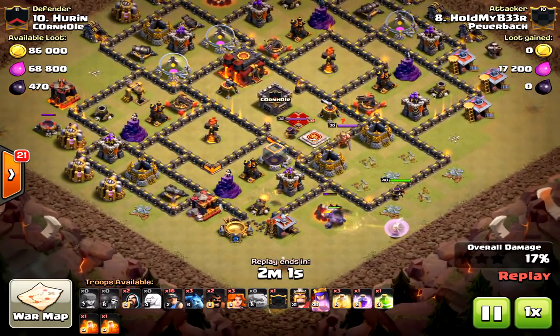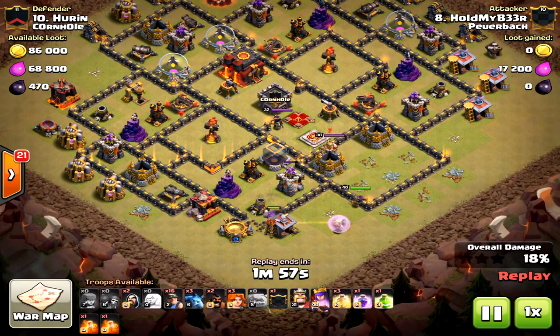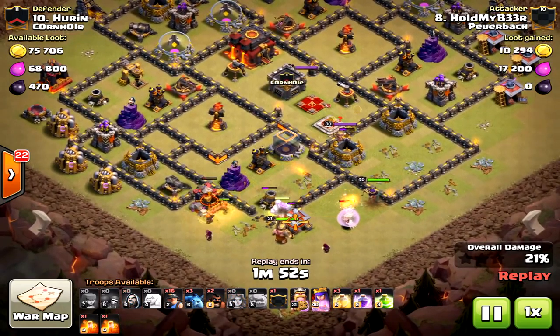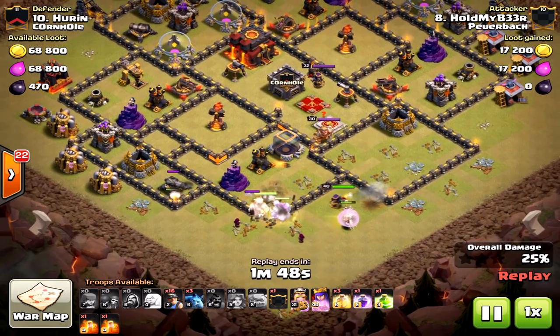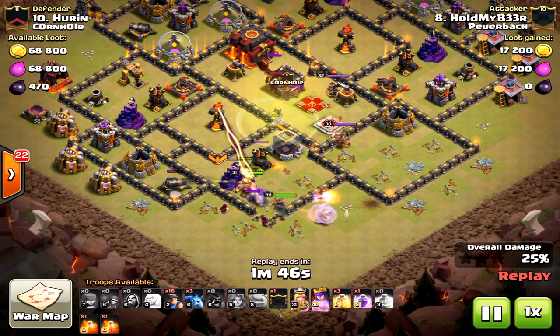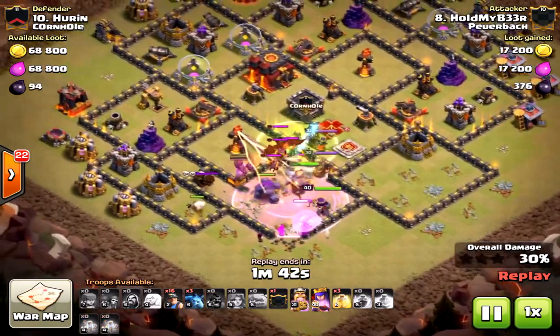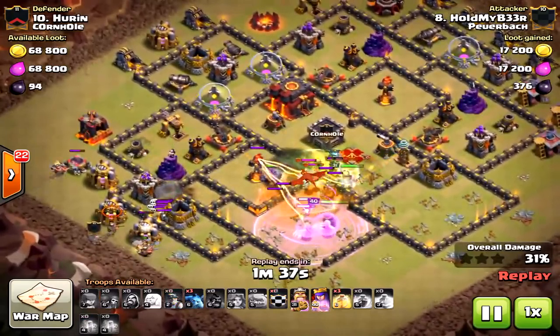He places the wall breakers — he knows the golem is going to path toward the center. But now the golem is about to take a lot of damage, locked onto the king and queen, and he's creating that funnel for the rest of his valkyries and all those units. He dropped the valkyries now, and they're going to do some work. Hopefully the king, queen, and some of those valkyries will take out one of those inferno towers — that's the key.